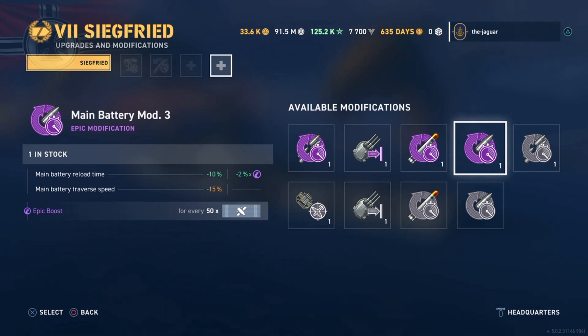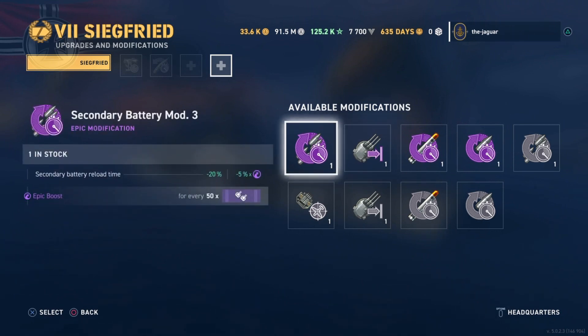The five epic modernizations are: secondary battery mod three, gunfire control system mod two, torpedo launchers mod three, main battery mod three, and the artillery plotting room for American battleships. For secondary battery mod three, for every 50 secondary hits you unlock the first stage of the boost — a five percent quicker reload time of your secondary battery. These can be ratcheted up five steps, so at 250 secondary hits in a single match it's maxed out. When the match ends it resets to zero.